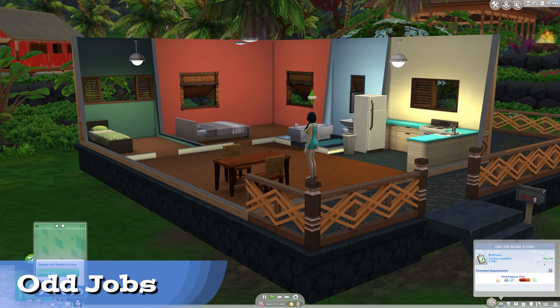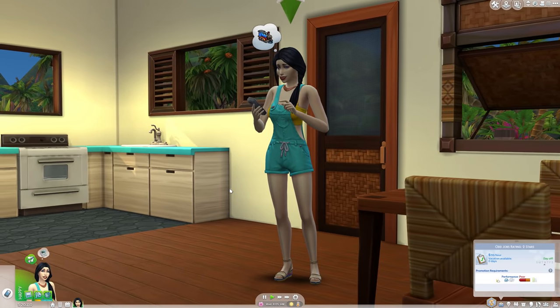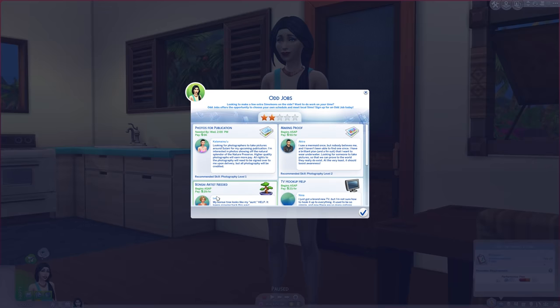New in this pack are odd jobs, which lets you bring up an interface with the phone. You can select from various tasks, some of which are rabbit holes that let your Sim do something for another islander to earn a little money. Some of them task you with fetch quests around the island, like mailing so many seashells.